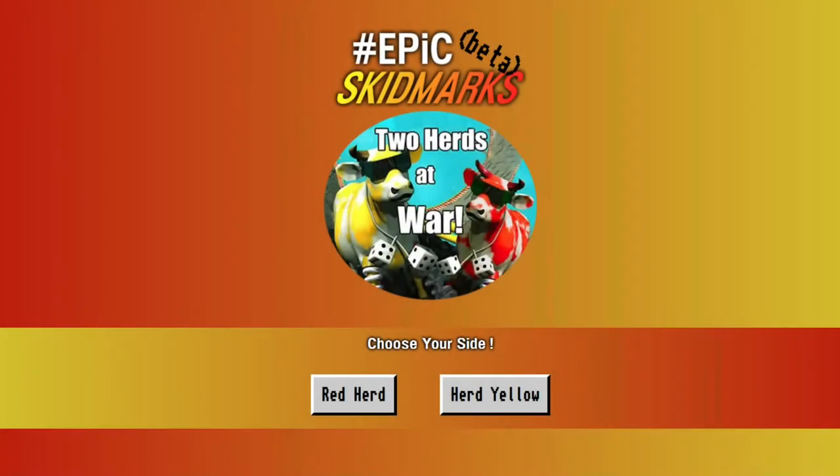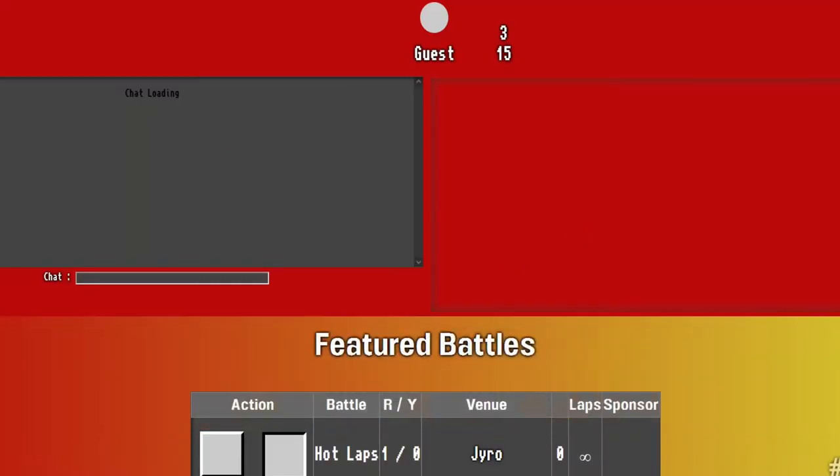Welcome to another installment of Free JS Review. Today we're going to look at this epic skid — oh my god, what is this? Two hurts at war, red hurt. Let's choose a red character.